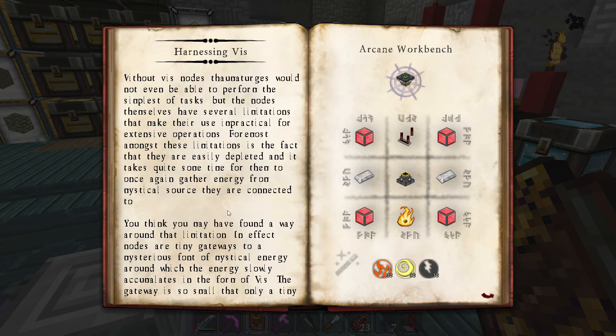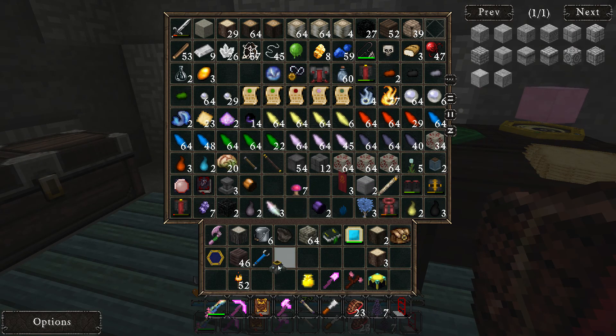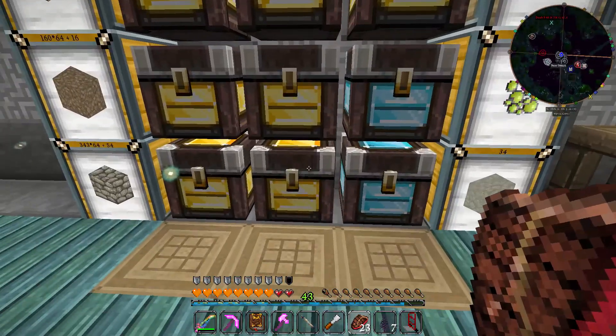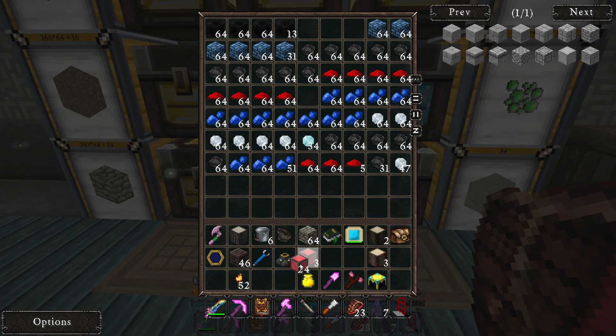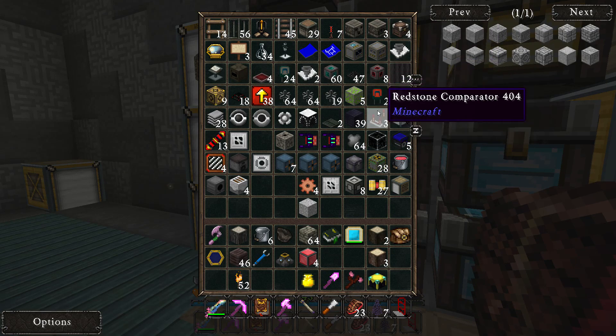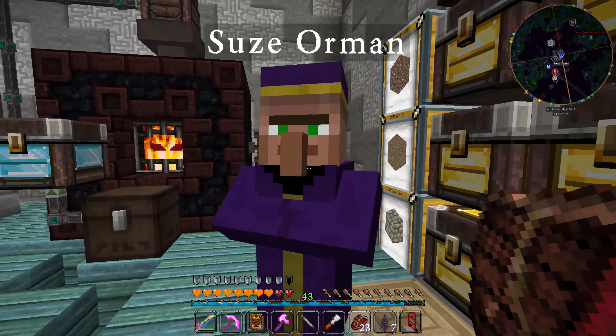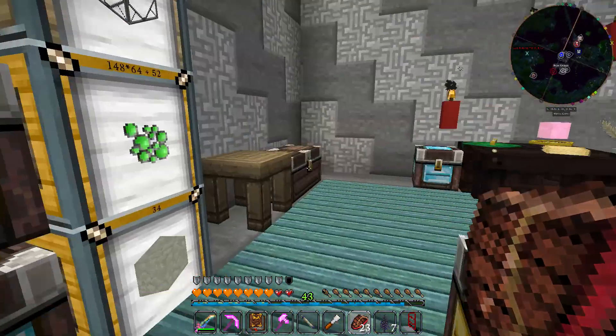I guess the first thing we need to make is this guy. It requires redstone, nitor, iron, and all that — and a node stabilizer. I have one node stabilizer; I don't know where I put it to be honest. Maybe it's in one of these chests. Yes, here it is. And here's some blocks of redstone. We just need one comparator. Hey, Susie Orman, how you doing? Have you put money away in your 401k? Leave me alone, Susie.